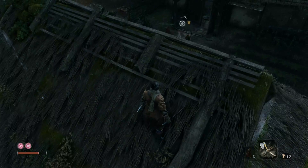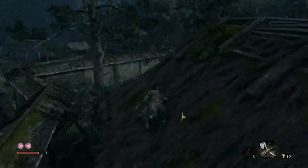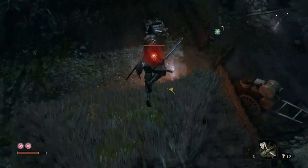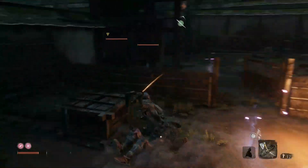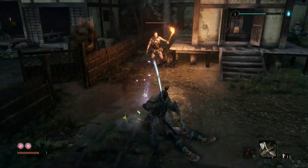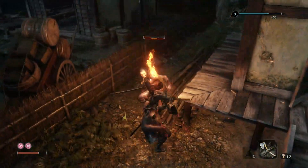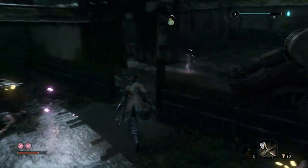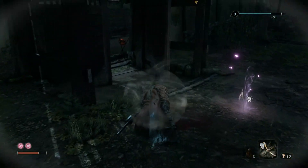That guy's going to investigate what happened. I like to run across here, jump, land on this, and then get a dive bomb on this guy. Rotate your camera to your next target, lunge, and then R1 spam this guy. Make sure you hoover up your loot.